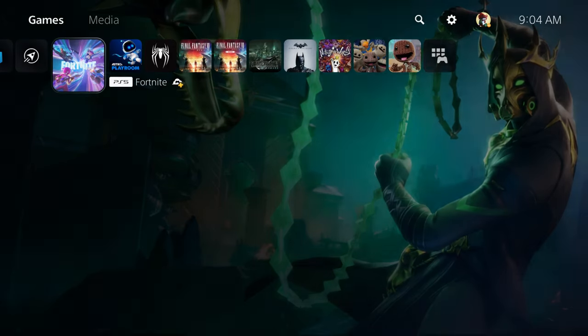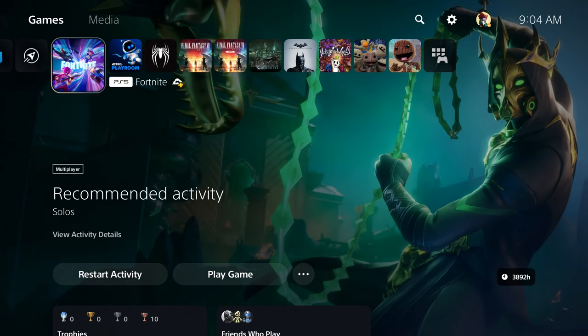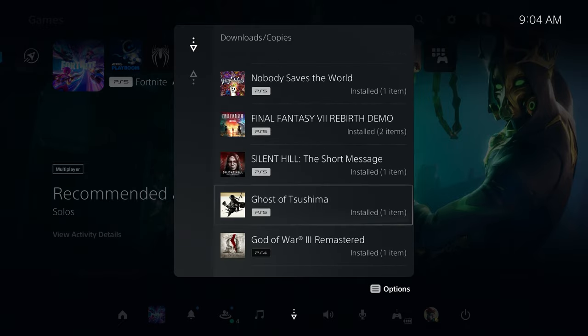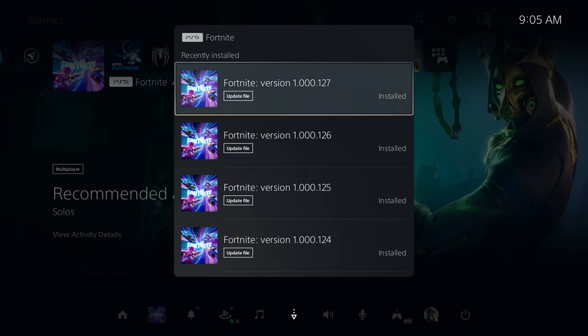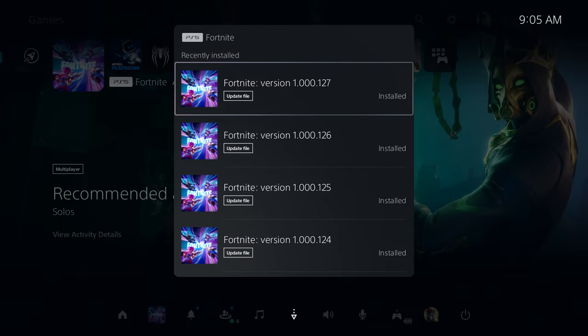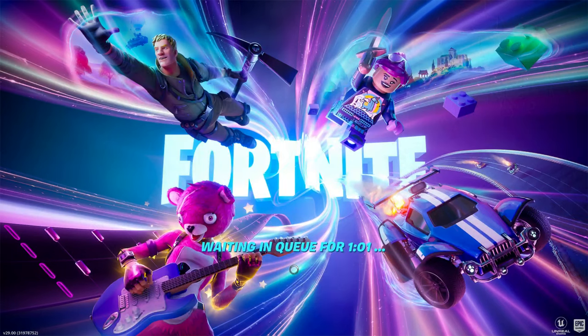Make sure that you have your update. Check for any update you guys have, because for some reason Fortnite gave me another update. Make sure when you check the update that you don't have version 0.126 — instead make sure you have version 0.127.